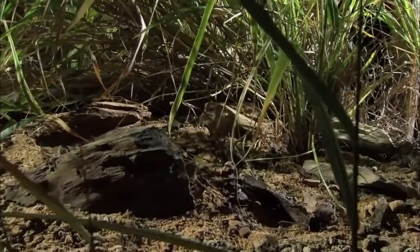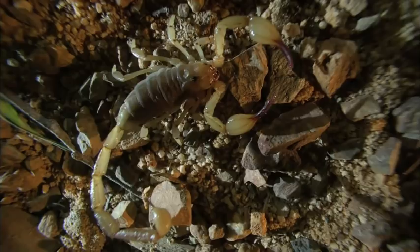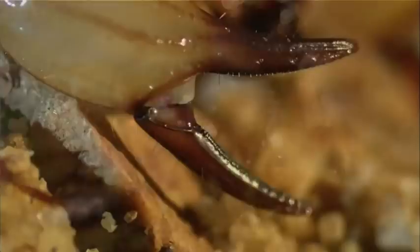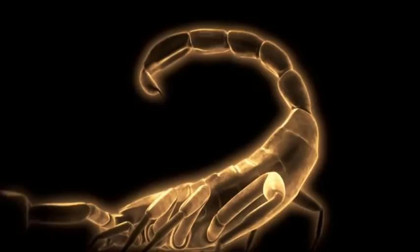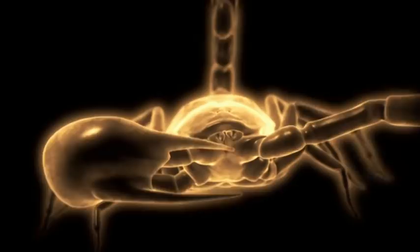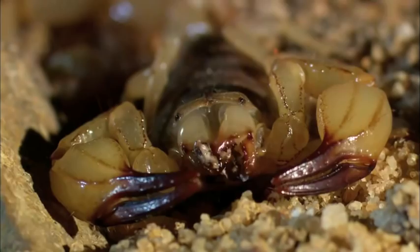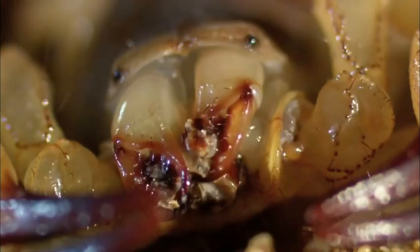If you want to survive in a hostile habitat, you'd better be made of tough stuff. And they don't come tougher than the Desert Scorpion and its superb fighting weaponry. Scorpions have two unique features: a stinger at the base of their tail with quite a potent venom, and palps modified into pincers. Those huge extended pincers grab their prey in a vice-like grip. Modified mouthparts mash up the fresh meat and shovel it in.